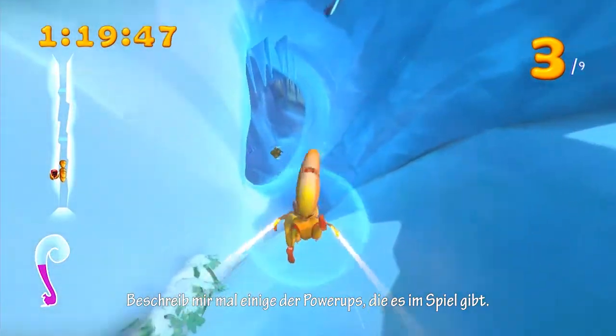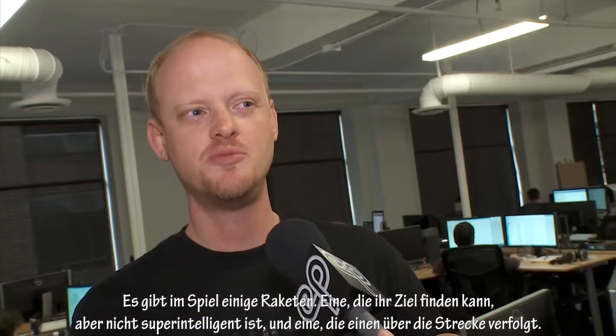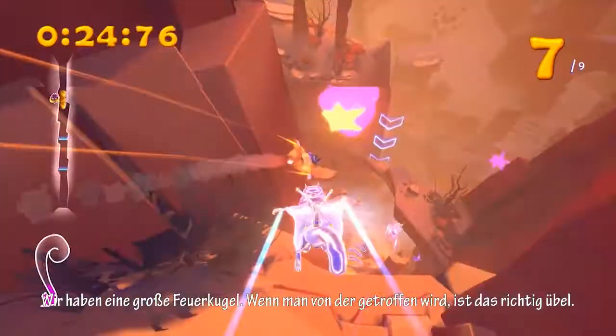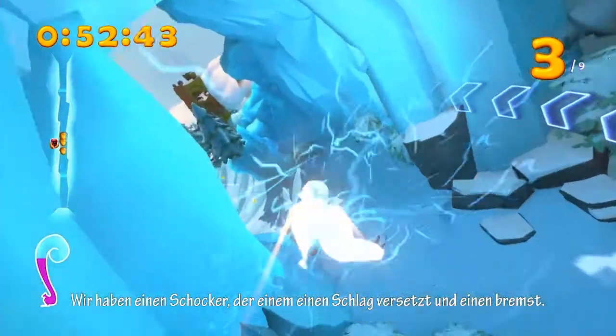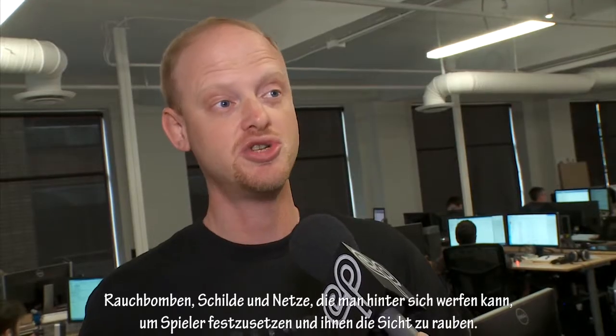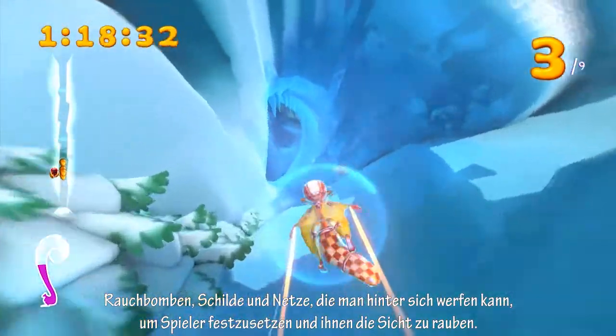Do me a favor and describe some of the power-ups in the game. We've got a couple of different missiles — one that kind of homes but isn't super smart, and then one that really does chase you down the track and get you. We've got a big fireball; if you get hit with it going by, it's very devastating. We have a zapper which electrocutes you and slows you down. Smoke screens, shields, and webs that you can throw behind you to trap people and obscure their view.